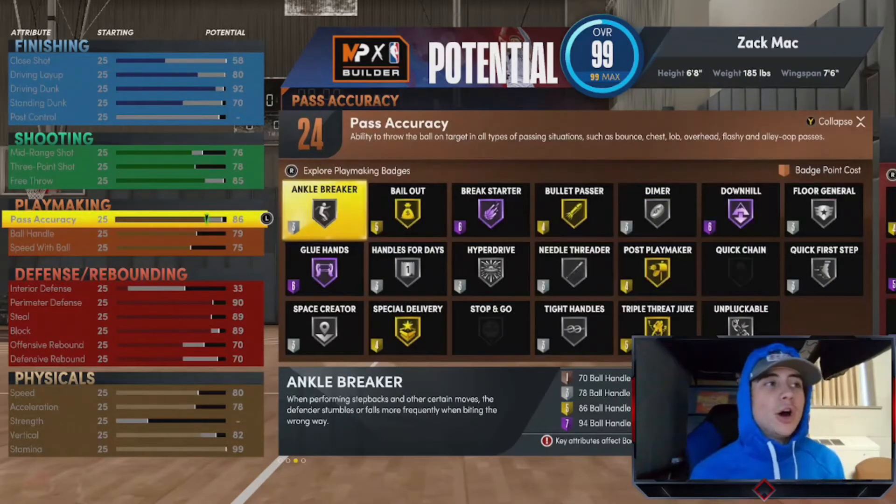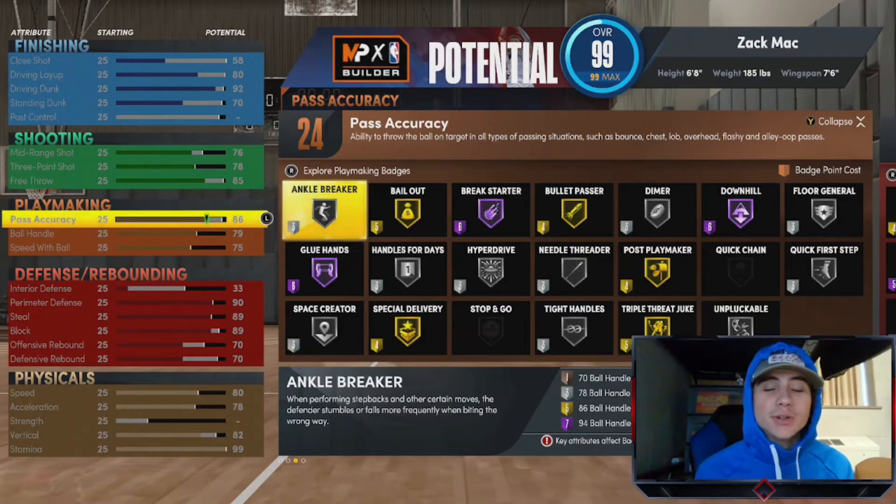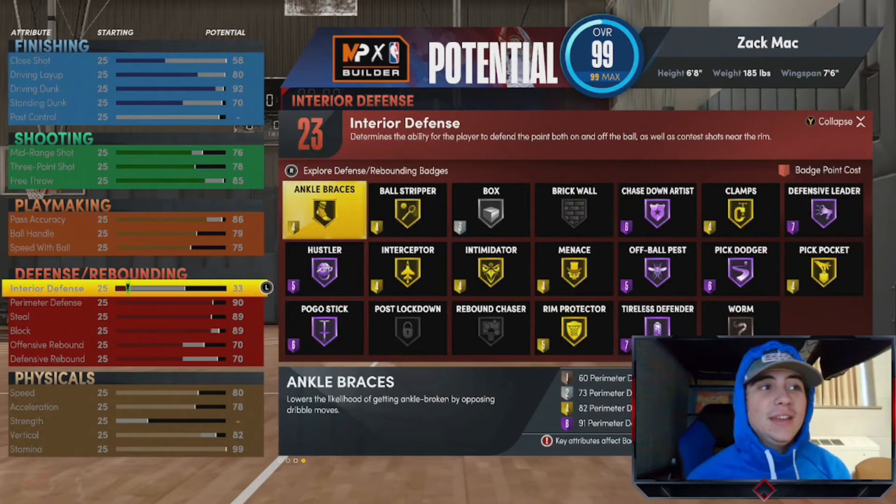For playmaking badges, you have Hall of Fame Break Starter, Gold Bullet Passer, Silver Dimer, Silver Quick First Step, Hall of Fame Downhill for fast breaks, and Silver Unpluckable. Then for defense, Hall of Fame Chase Down Artist is an insane badge for those highlight plays like LeBron's chase-down blocks. You also have Intimidator, Interceptor, Rim Protector, and Pickpocket — everything you need to play defense at an elite level.